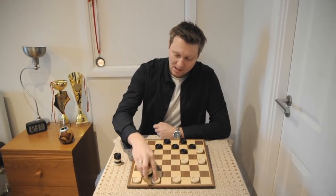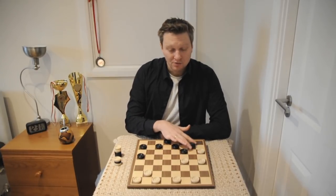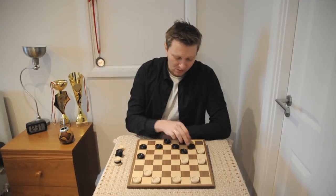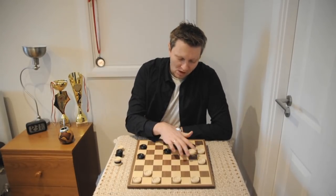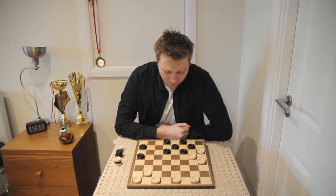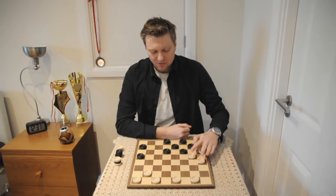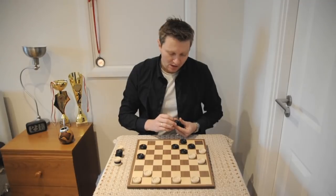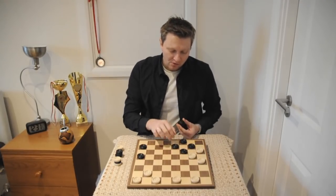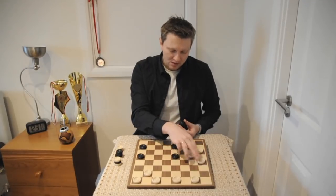After this move white is starting to create some problems, because it might be difficult to get out from this fianchettoed g7 formation. White plays on g5, and this lock is quite dangerous for black. If you just look at this formation, three pieces are holding four — it's not possible to play any of the pieces as we will end up with the king.